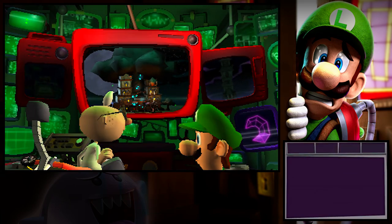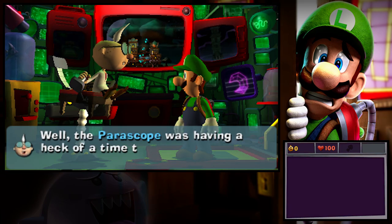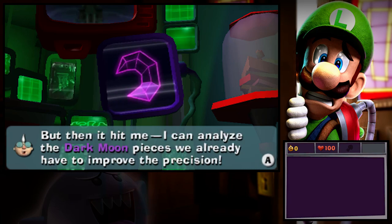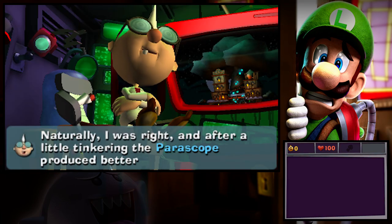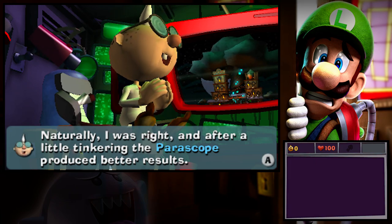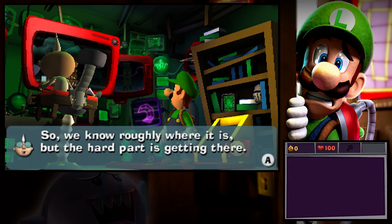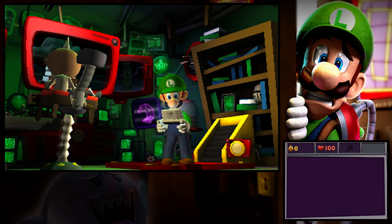And now I have a better idea of where it might be. Luigi, want to hear that news about the Dark Moon piece? Well, the periscope was having a heck of a time trying to pinpoint its location, but then it hit me. I can analyze the Dark Moon pieces we already have to improve their precision. Naturally, I was right, of course. And after a little tinkering, the periscope produced better results. Remember that gigantic tree? The Dark Moon piece seems to be somewhere up there. So we know roughly where it is, but the hard part is getting there.